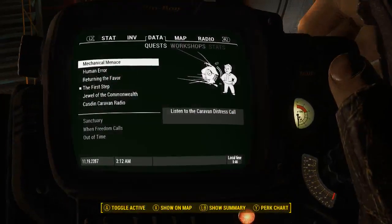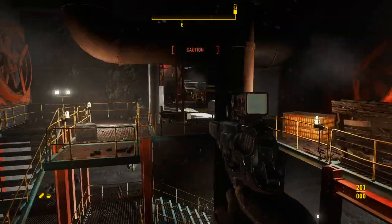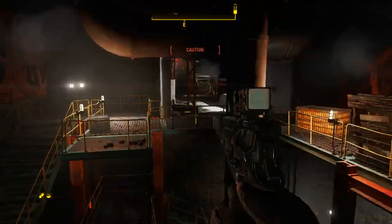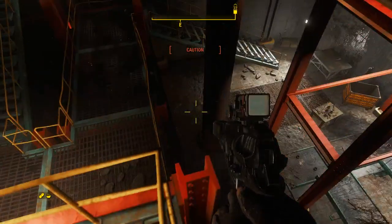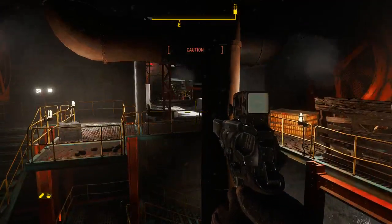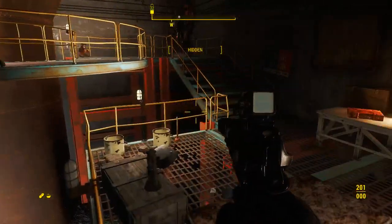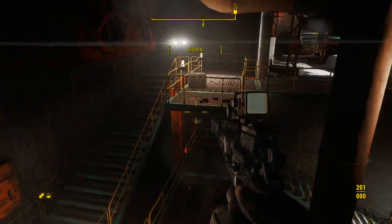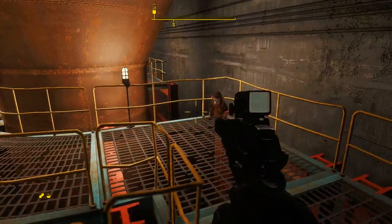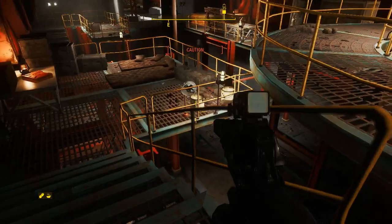Alright, now we can use the grenades. I'd love to be able to get one inside of that building. If I can get down low enough I'll chuck one inside — get to the opposite side and chuck one inside. Or draw him out. That'll work too.